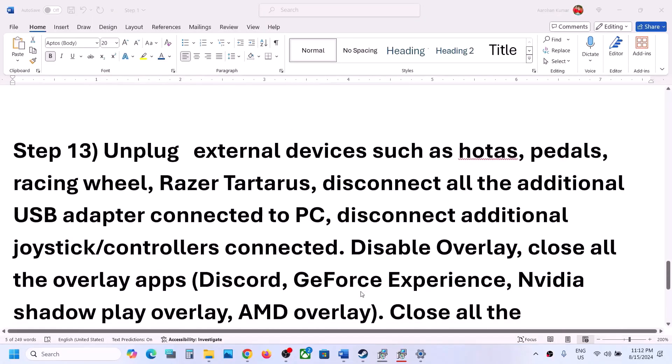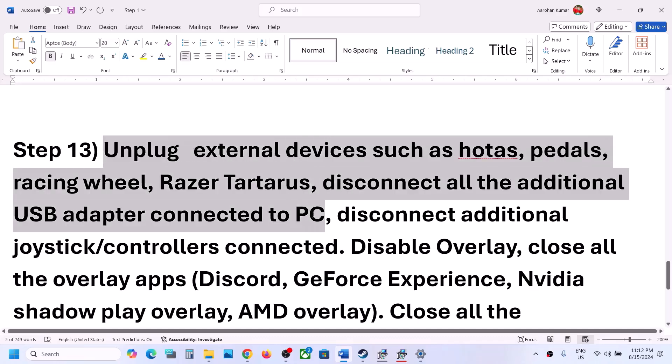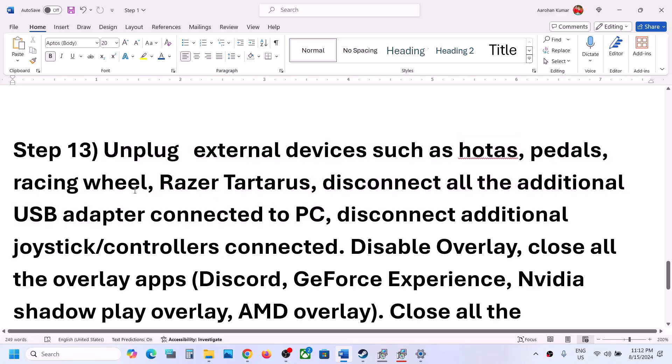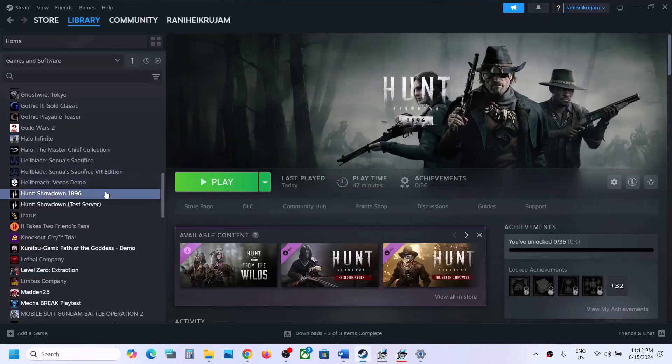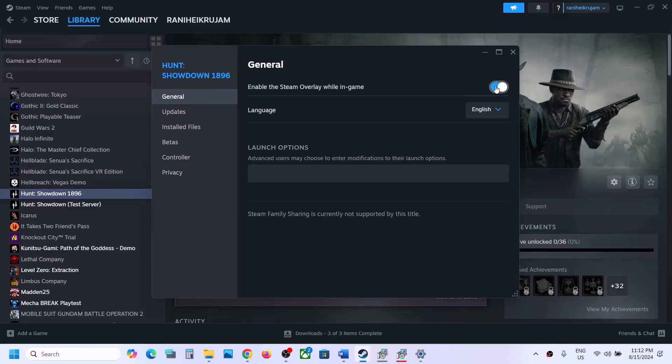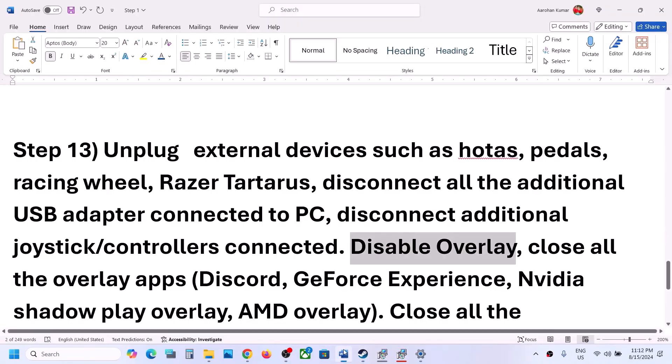The next step is to unplug all external devices you are not using — such as HOTAS pedals, extra controllers, USB adapters, or dongles. Also disable overlays: right click the game in Steam, select Properties, and turn off the option which says Enable Steam Overlay While in Game. Launch the game and check.